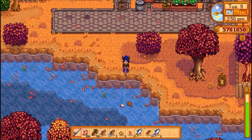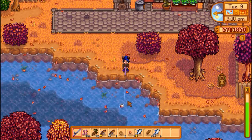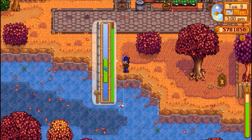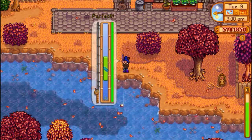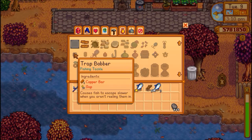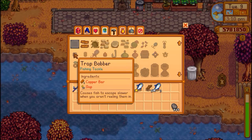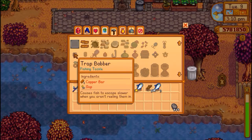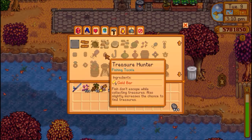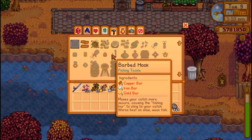Lures either cost a lot if you try to buy them from Willy, or they take a lot of your resources. The Trap Bobber I was talking about earlier actually takes basic fertilizer, a copper bar, and sap — that's such an odd combination. The Treasure Hunter takes two gold bars. Why would fish even be interested in that? That just seems weird.